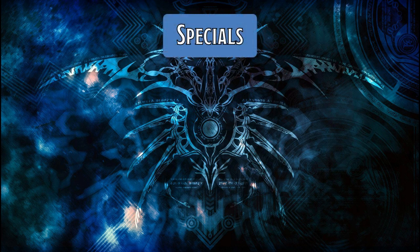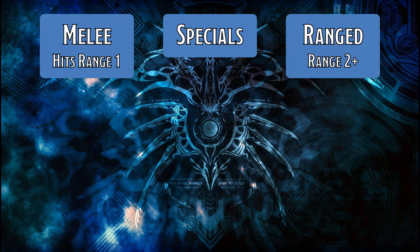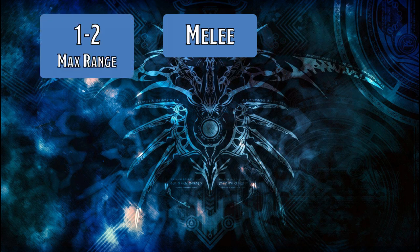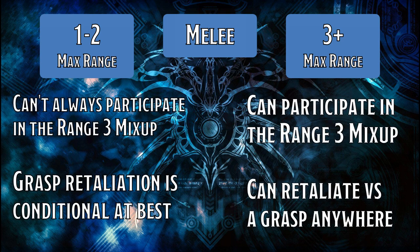Let's start with every special in the game, and divide them first into melee attacks — those which hit at range 1 — and ranged attacks — those which do not. We can divide melee specials into two varieties: max range 1 and 2, or max range 3+. The primary differences are the ability to participate in the range 3 mix-up, and whether the option is strong against an opposing grasp. Range 1 to 3s with guard destroy grasp anywhere; range 1 to 2 attacks can only strike back against grasp if your back is to the wall; and range 1 attacks are either faster than grasp or will lose to it, unless they can't be pushed.